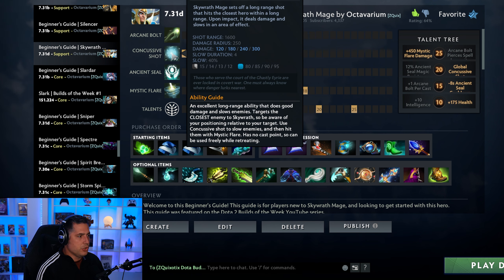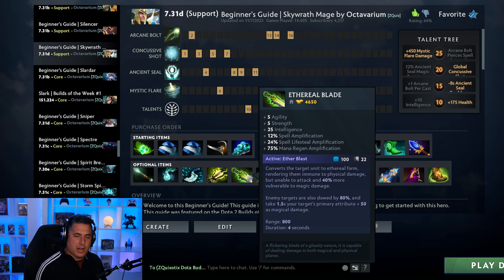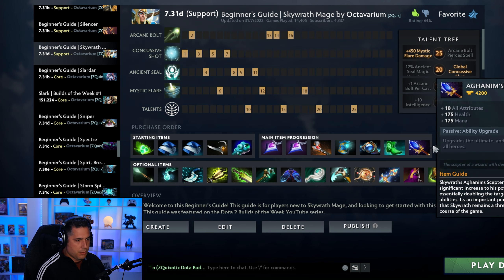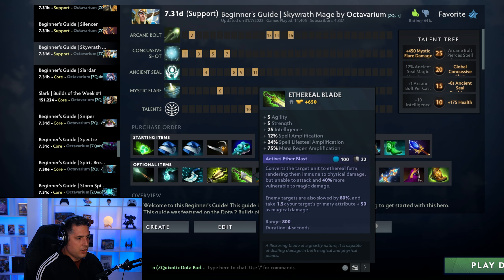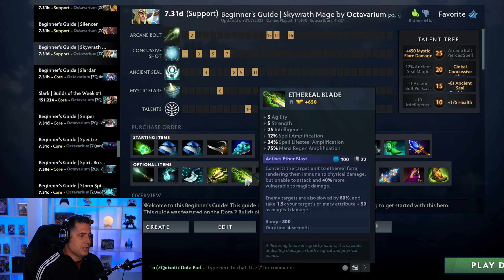The trick with the Rod of Atos build is: instead of using Rod of Atos to land your Mystic Flare, you silence the target, use Concussive Shot, and as soon as Concussive Shot lands — it slows by 40% — then you drop your Mystic Flare. Eventually you get to E-blade but it costs double the gold. If you're brand new to the hero I recommend running the Rod of Atos build — it gives you pretty much everything you need. If you're more advanced you can skip Rod of Atos, go boots then E-blade, and E-blade will basically make you blow everyone up — it makes you one of the highest damage capable heroes in the game.